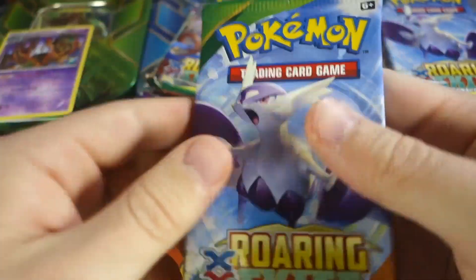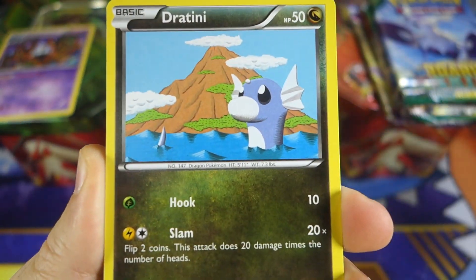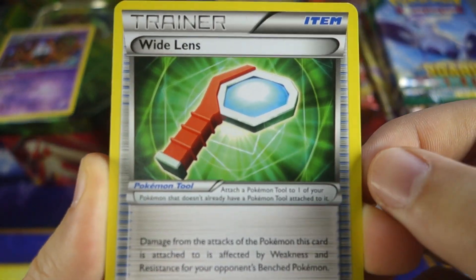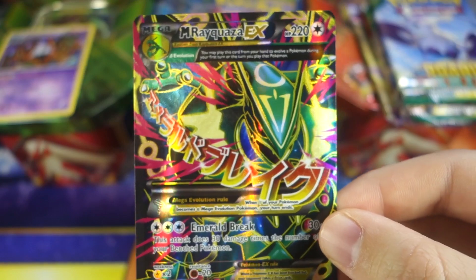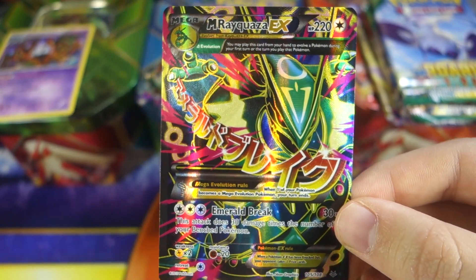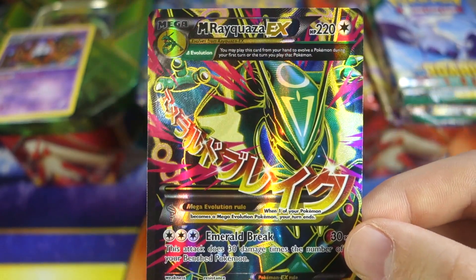Let's start the Swampert tin with Roaring Skies this time — if it's broke, fix it. Come on Roaring Skies, be good to me! We got an Exeggcute, Joltik, Altaria, Dustox, Wide Lens, and Unfezant with an Unfezant reverse uncommon. And our rare is — oh my god — a Mega Rayquaza EX full art! There we go! Obviously it's no Shaymin, but this is incredible — Mega Rayquaza EX full art with Emerald Break. Love this card!